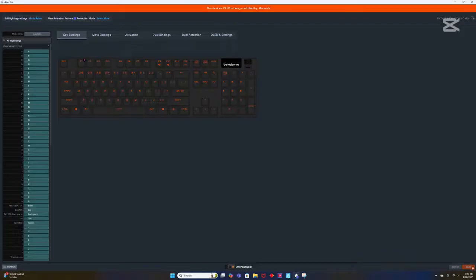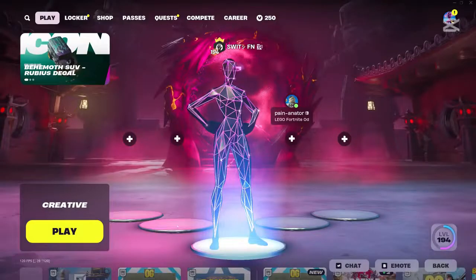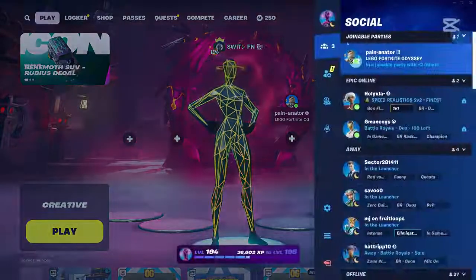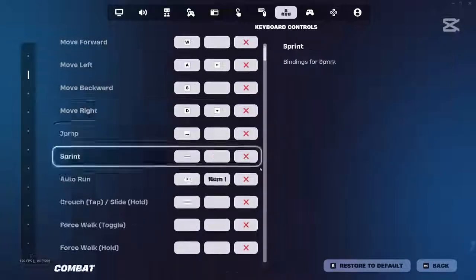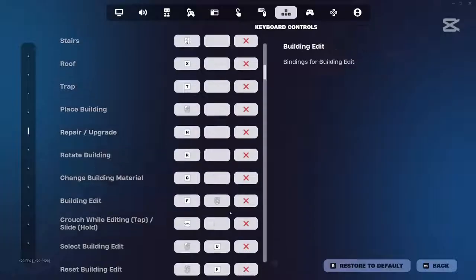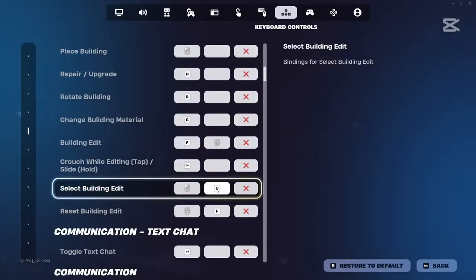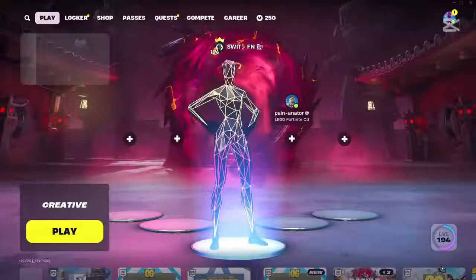Make sure to click Save — you have to click Save or this will not work. Once you're done, go into Fortnite, go to Settings, and go to your Key Binds. Go to Build and select Building Edit. Whatever that keybind slot is, click whatever key you used — since I was using U, click U right there and make sure to Apply.